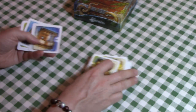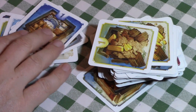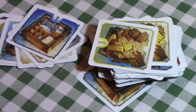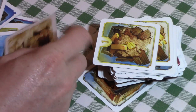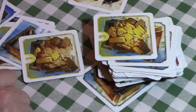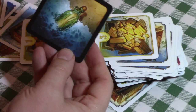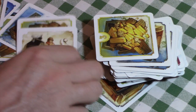Each card comes in one of seven different suits or types of goods. For example, we have tableware, weapons, jewels, and gold. There's also a bunch of message cards — messages in a bottle — and these have special effects on the game. I'll show those as they come into play in the demo.